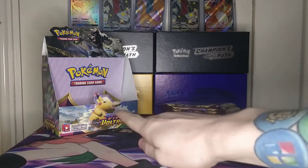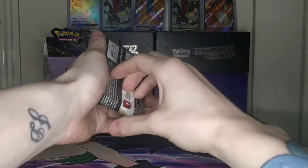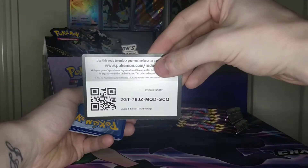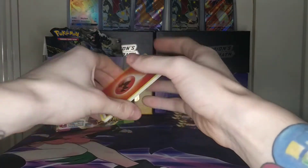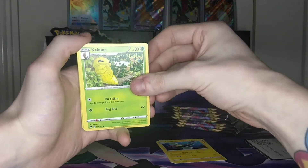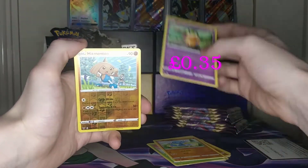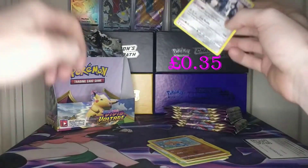Without further ado, smash the like button and let's get straight into these packs. Rude is our first pack, he's raring to go — let's see if he has the rares we desire. I'll be giving away these code cards, feel free to take those. We also get a fire energy, an electric energy, a reverse, and a Metagross regular rare. Not too bad to start off with.